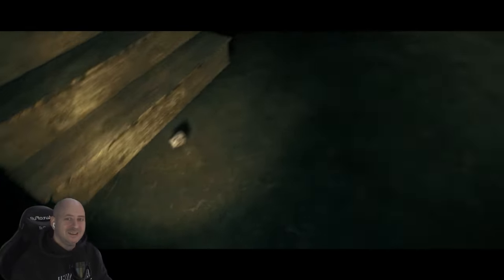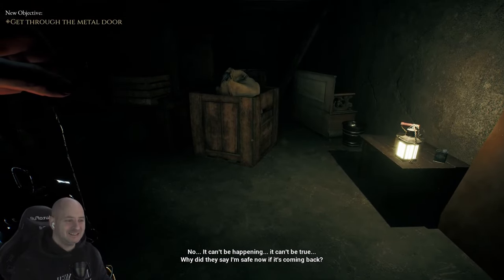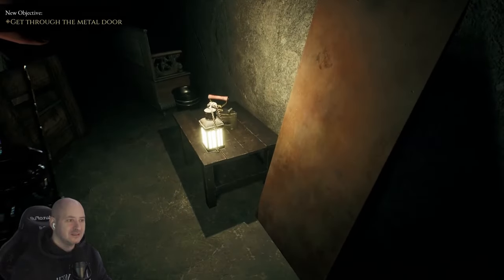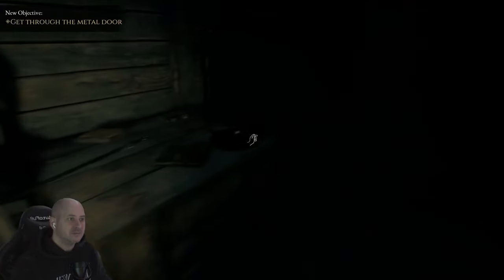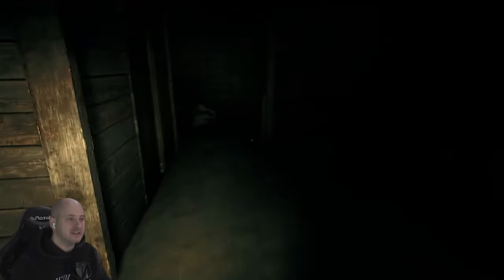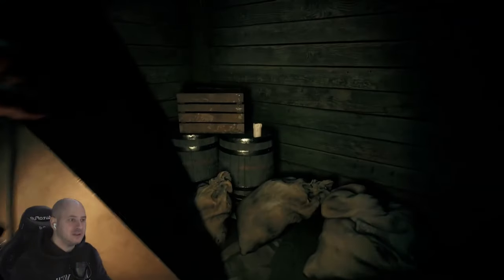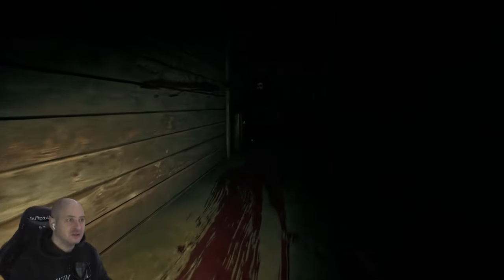Why did they say I'm safe now if it's coming back? Where's our little horse friend? I'm sure we've seen these notes before. Doesn't look like anything we need to pick up. More kerosene. No matches this time. There's a door there that's locked but we did get a lockpick — oh yes we can use it! Remember when we came through here last time — this is where I proper freaked out. There's blood on the floor. Someone's been dragged through here.